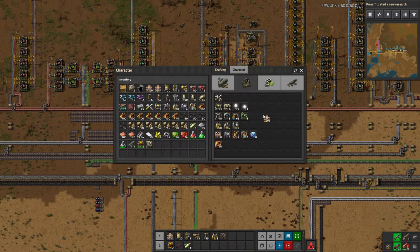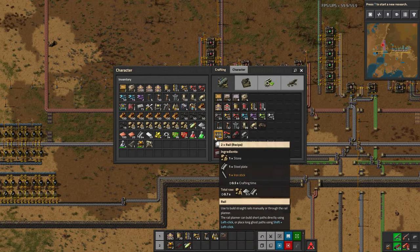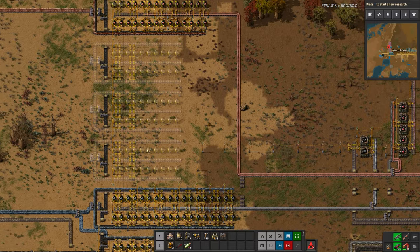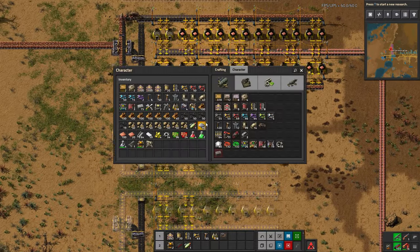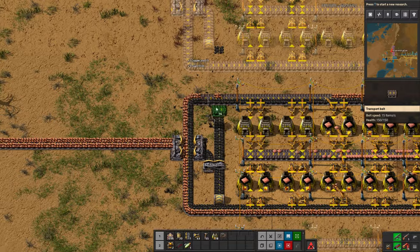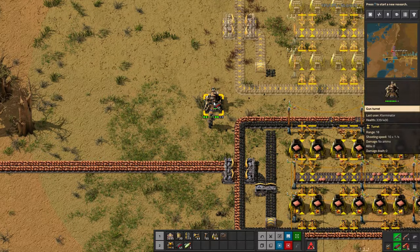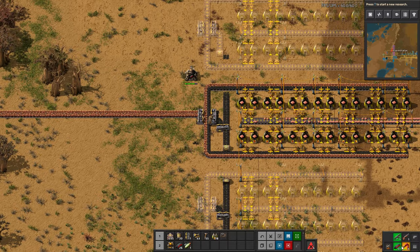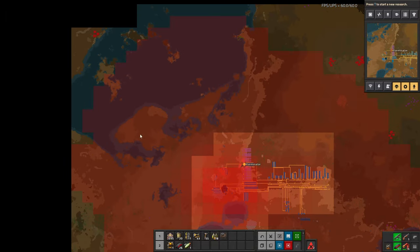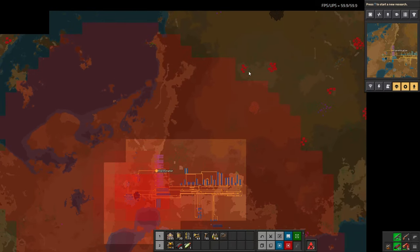We'll combine the modules line onto the furnace line since furnaces are already on one half of that belt and modules can make up the other half. The last thing we need to build are rails, and these are going to eat a lot of resources - all three materials honestly. You need such a massive amount of rails for purple science that they consume resources very quickly. A turret would also be very appropriate here - taking some ammo and control-right-clicking to put half in.